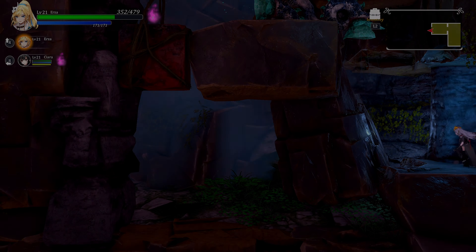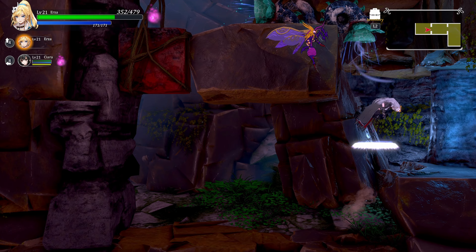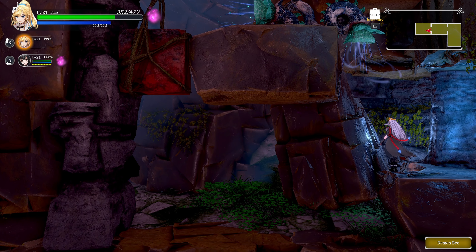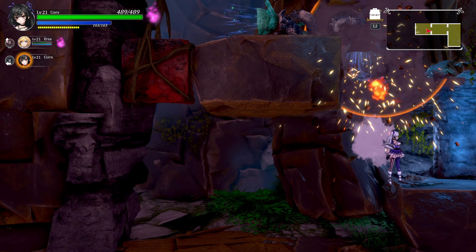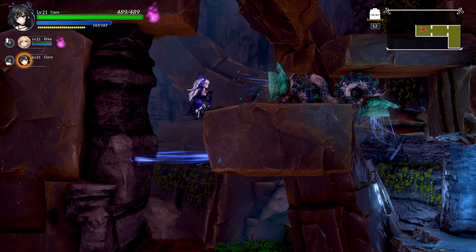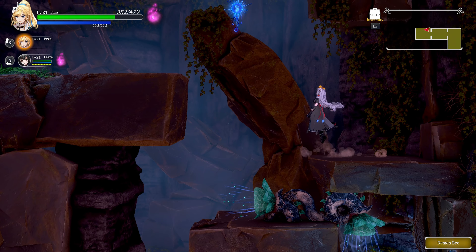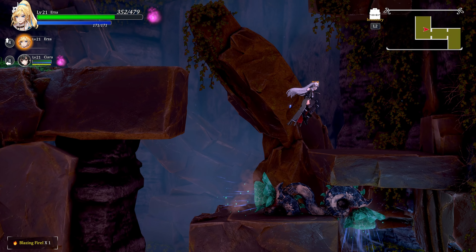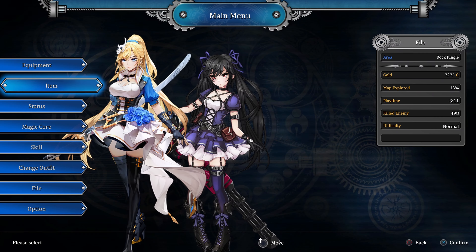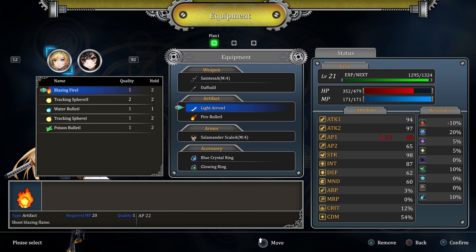That was kind of a cool little tip - pretty awesome. Try shooting at the trumpets - sure, but I can also do this. Maybe instead of jumping, just do it this way. I like that detail, keeping the game interactive like that - that's cool. We're definitely gonna try to focus on getting a critical build. I have something better - tracking spell, water bullet, poison bullet - no, we don't have anything good.